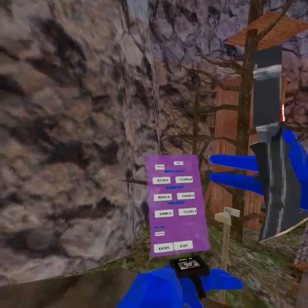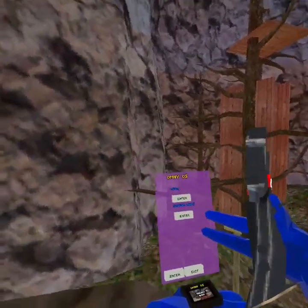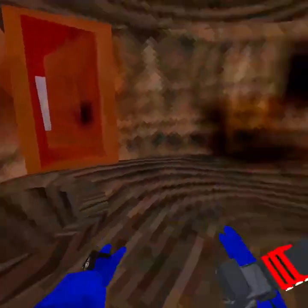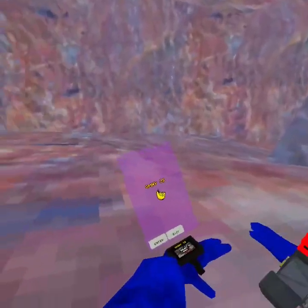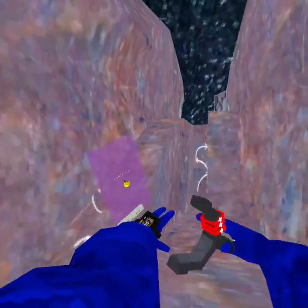Yeah, it's Speed Boost. I want to show you at the end, because Speed Boost is pretty open. First custom map: Dodgeball. It disappears every time you fly the Snow Clip.